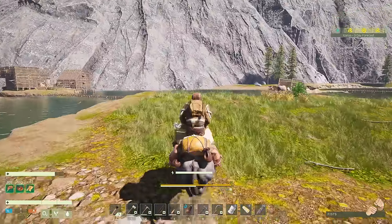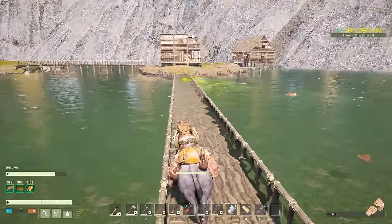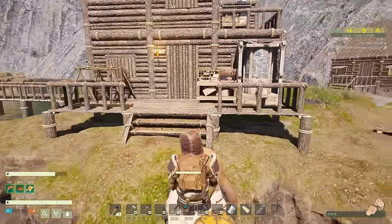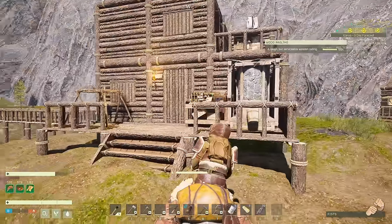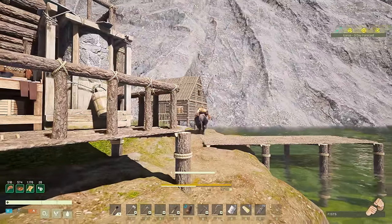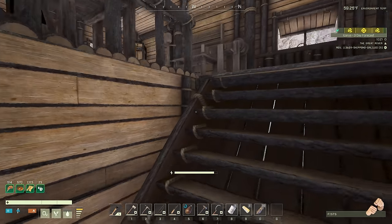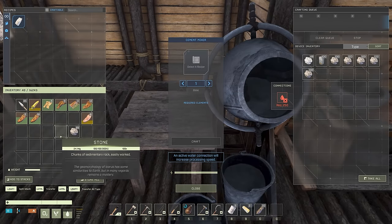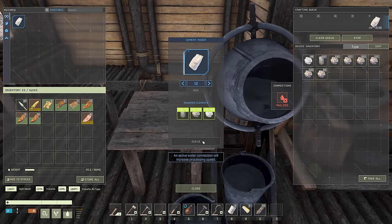I'm chock full — 161.4 out of 162 kilograms on myself, and I also maxed out the buffalo's storage. Let's head back up. I'll throw all the stone in storage for now — we're only going to be able to make 12 more concrete mix.